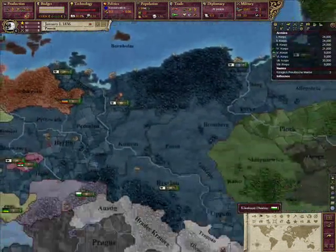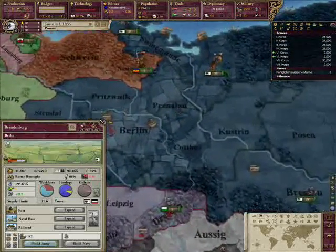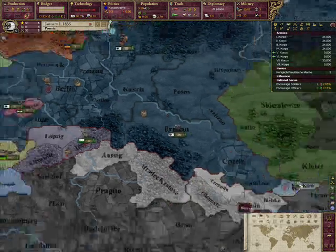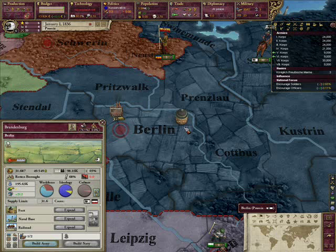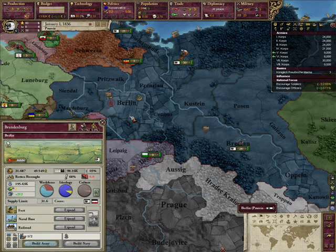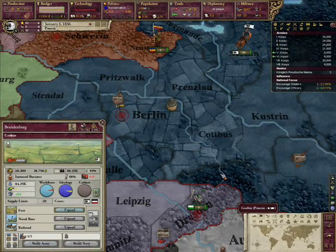So with all that said, let's talk about national focuses and your starting technologies. One of the most important parts: I would recommend using soldiers in Berlin, due to the fact that they have a pretty high population that can largely sustain itself even with the added national focus, which will basically mean that eventually, even if you just have Berlin's provinces pumping out soldiers, you will have one of the largest armies in the world just from your sheer population.